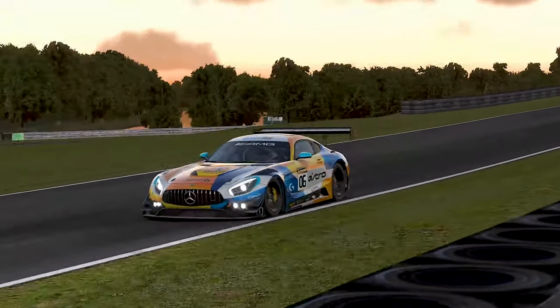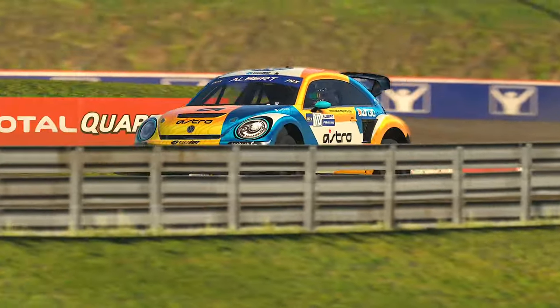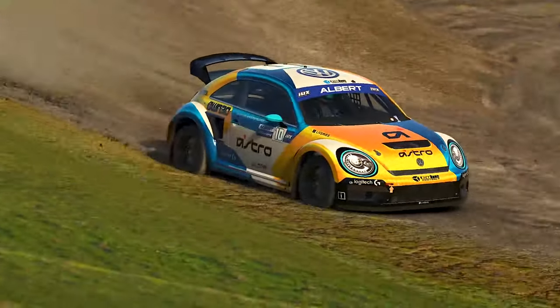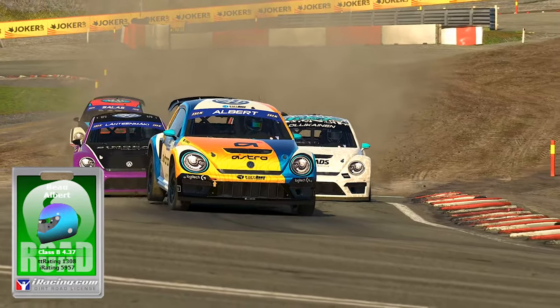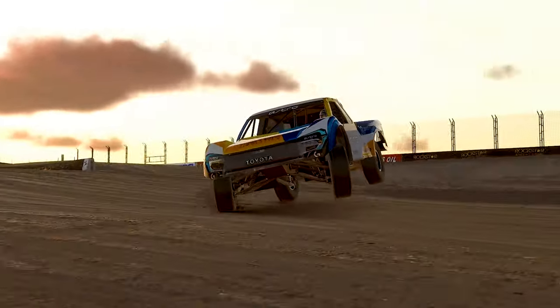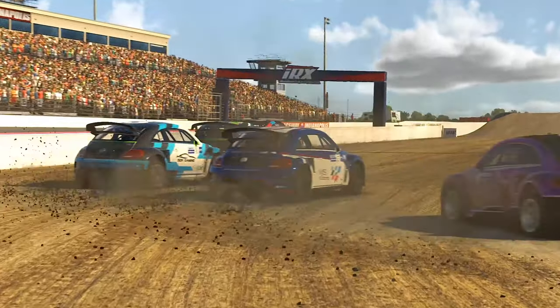These three categories all feature large participation numbers almost around the clock. However, the fourth and final category of racing is often a struggle to get any significant grid outside of soft races. Dirt Road is the licensed class that covers the basis for both Rallycross and the Pro Off-Road Racing Trucks. These classes feature sideways action, massive jumps and heat races for quick fire drama.